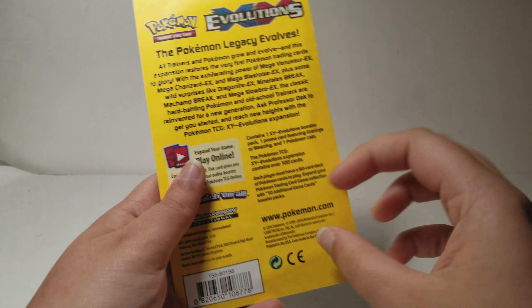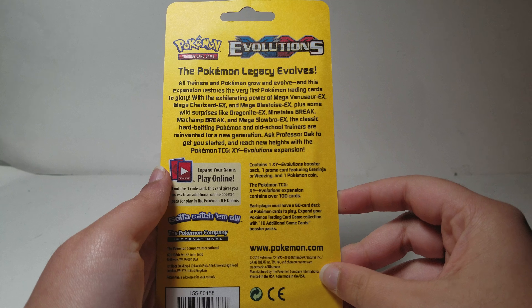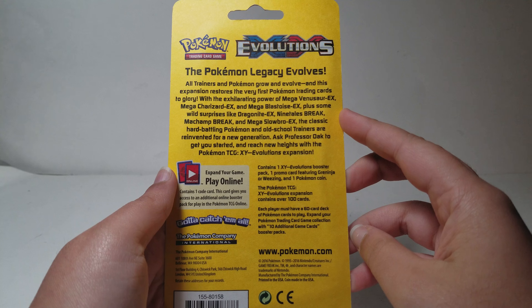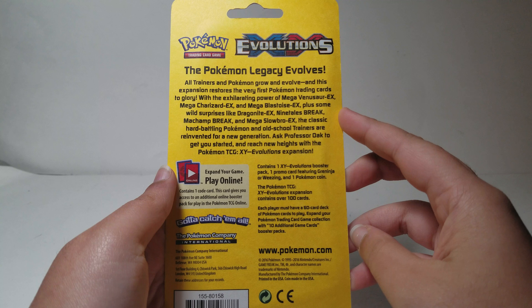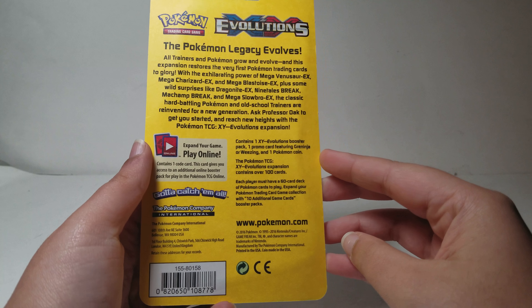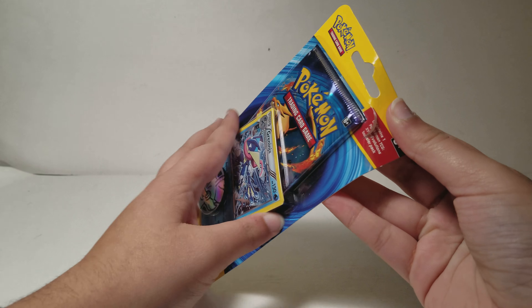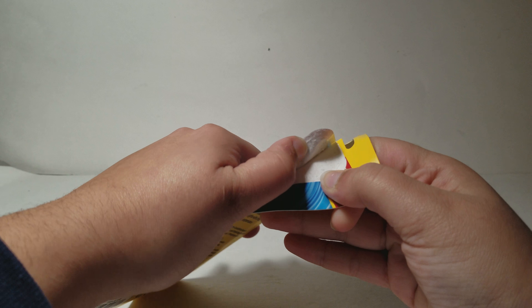Anyway, I want to get this open. It shows some of the cards you could get — Mega Venusaur EX, Mega Charizard EX, Mega Blastoise EX, Ninetales BREAK, Dragonite EX, Mega Slowbro EX, Machamp BREAK. They're really cool cards in this set. I've never really pulled a really cool card from this set, so I would really like to pull something good.